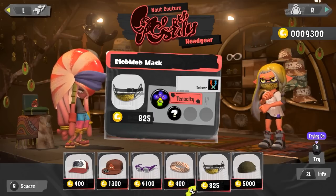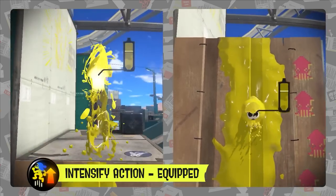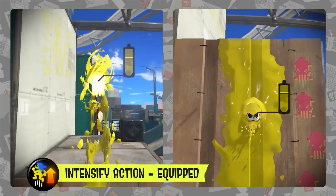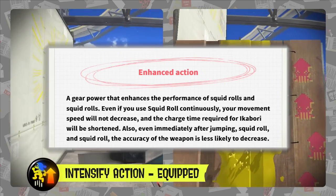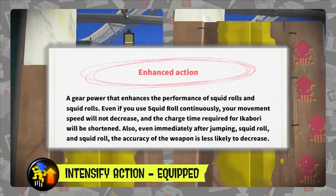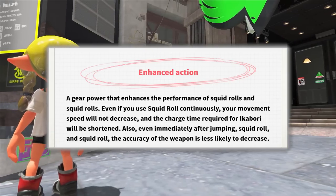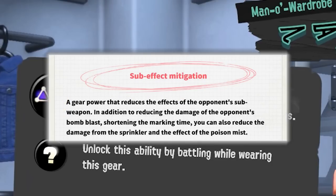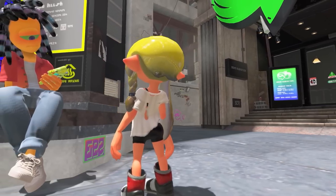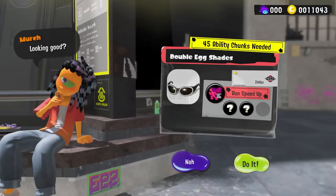They then show off some of the new clothing shops, which feature new characters running them. One thing to note is confirmation of a new clothing brand called Embers. A new gear perk is confirmed called Intensify Action. According to the narrator, this ability increases the effectiveness of the Squid Roll and Squid Surge techniques. More information from the Japanese website confirms that using Squid Roll continuously lowers your movement speed, and the accuracy of your weapon will decrease shortly after the Squid Roll. Intensify Action can make these hindrances less impactful, and will also lower the charge time required to perform a Squid Surge. There's also a new ability called Sub-Resistance Up, which is basically Bomb Defense DX renamed — though it no longer minimizes damage against specials, it does reduce damage from Sprinkler and minimizes the effects of Toxic Mist.